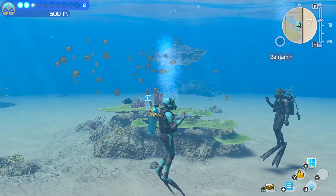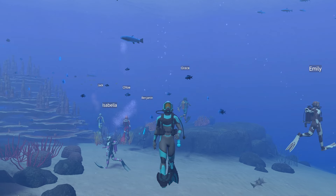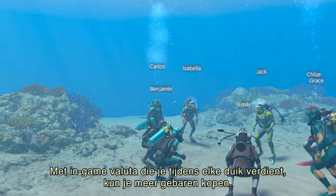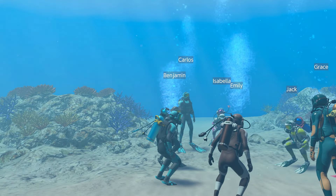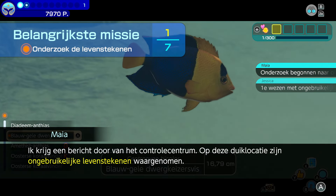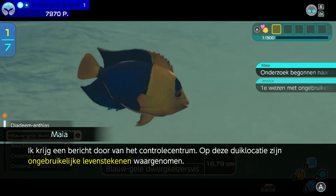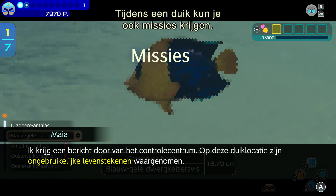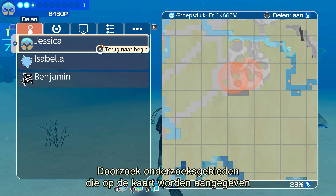By sharing a dive session ID with friends, you can invite them to your specific ocean map. Communicate with dive buddies by using different gestures. You can also get more gestures with in-game currency earned from each dive.